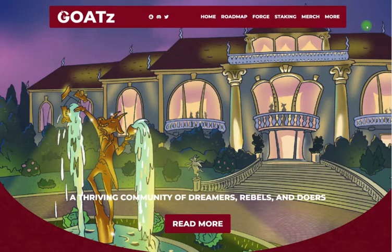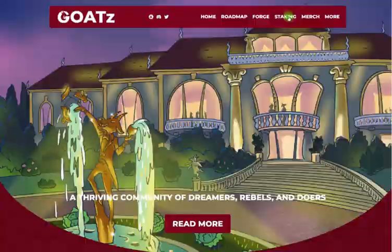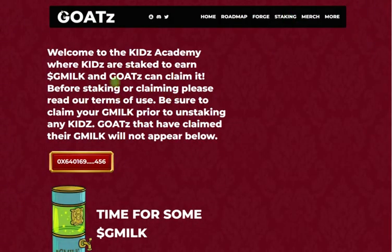It's very simple. First you're just gonna go to our normal website Maison2Goat.com, and as of tomorrow when we launch you'll see the newly renovated website right here as you see on the screen. Next you're going to want to go to staking up in the upper right corner, so click staking and that'll take you here.